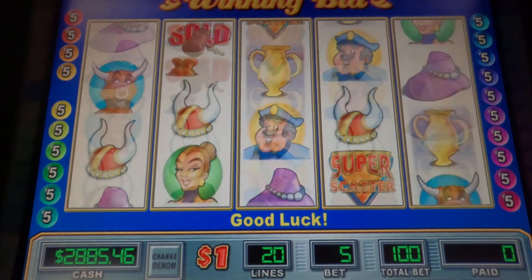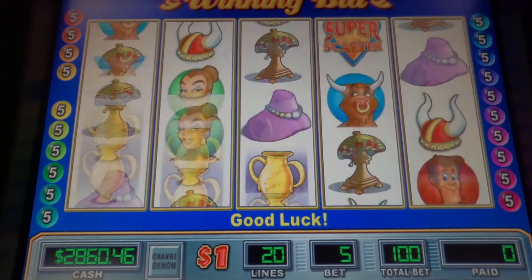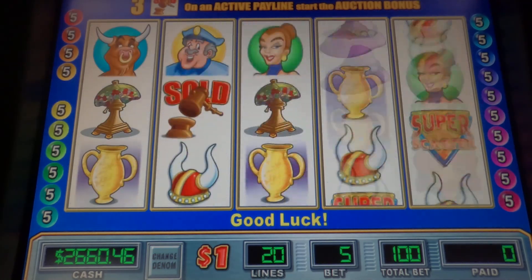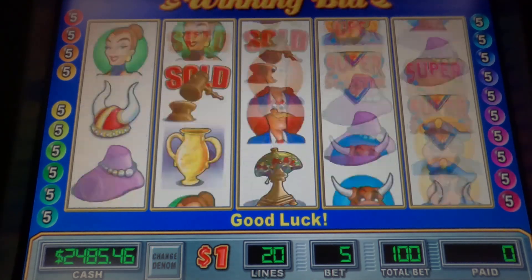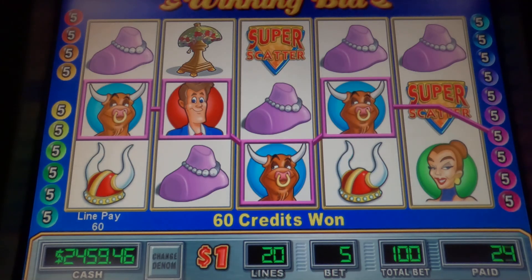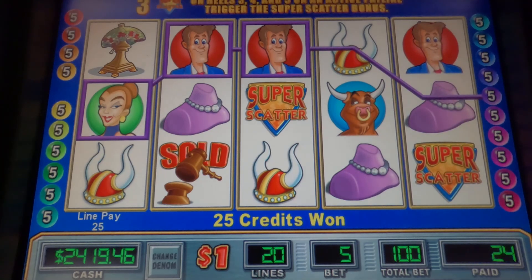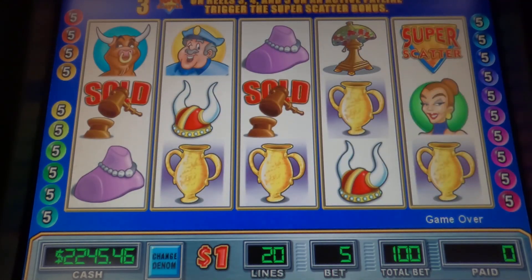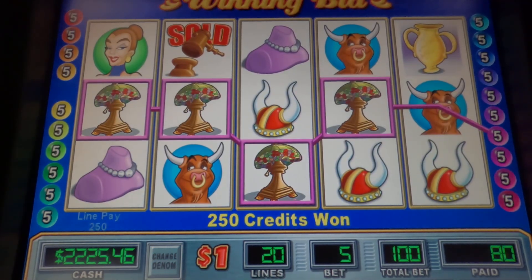Here we go. Alright, $75 for the necklace. $60 for four of those mixed symbols — I should say $25 to $30 there. Need three of those — come on bonus! Alright, $250 for the tiffany lamp.